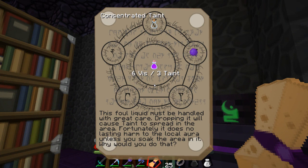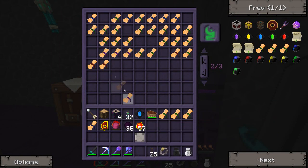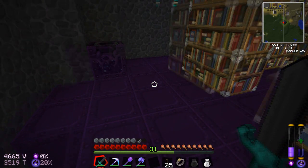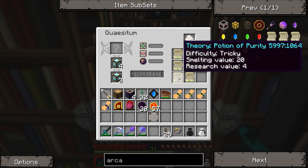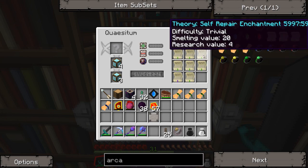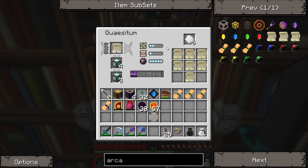Concentrated Taint — we'll take a look at this one real quick. This final liquid must be handled with great care. Dropping it will cause taint to spread in the area. Fortunately it does no lasting harm to the local ore unless you soak the area in it. Congealed Taint. I really need some way in here to help me get my area a lot better — with the Potion of Purity, Charm of Cleansing.